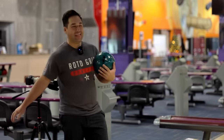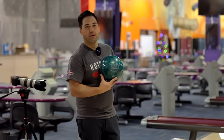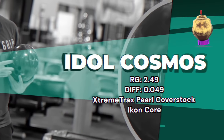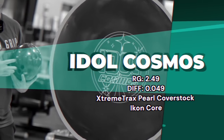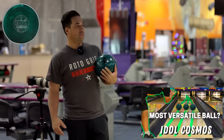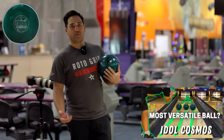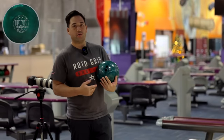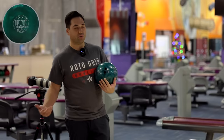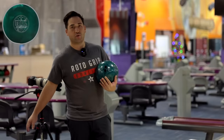All right guys, we're here on the lanes. First favorite ball of 2022, the Idol Cosmos. Got to be an Idol, right? I feel like Storm and Rotogrip have really good symmetric and asymmetrical solids. So these symmetrical pearls really complement those balls here in the lineup in 2022. These are a couple of my favorites. Let's throw it a couple of times.